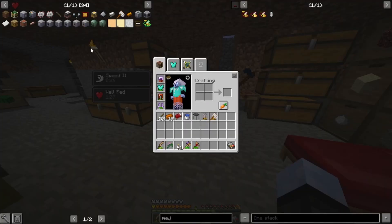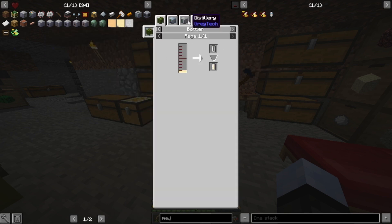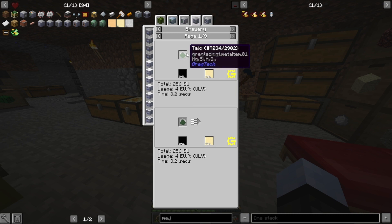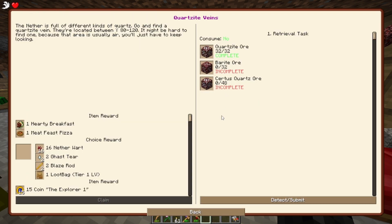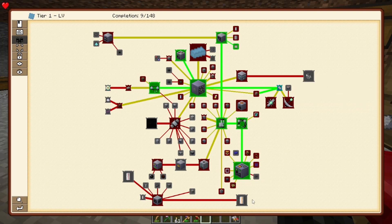This was going to be the EBF episode, but I found out that you need lubricant, which you need a fluid canner for, or a brewery or something like that. So that's going to be a few episodes down the line. For now, I was mining in the nether to get quartzite stuff — service quartz specifically — because I saw the auto miner. The goal is to get an auto miner so we can mine things faster.